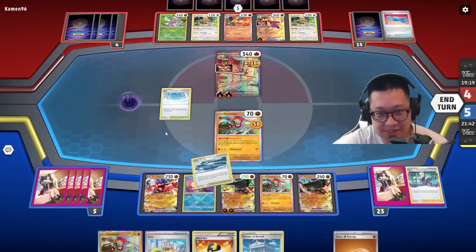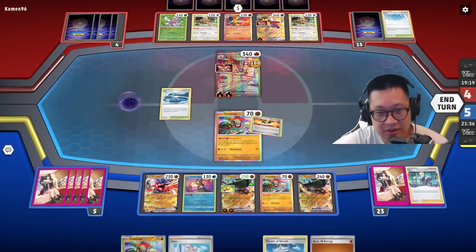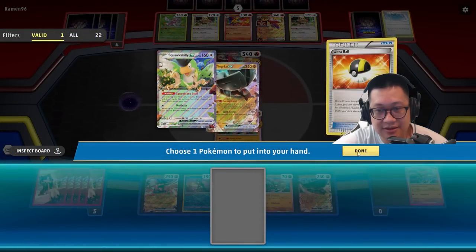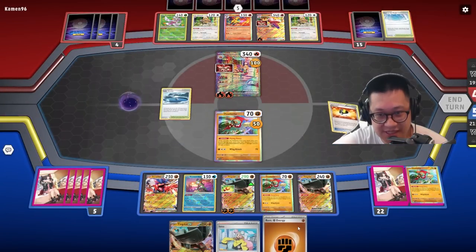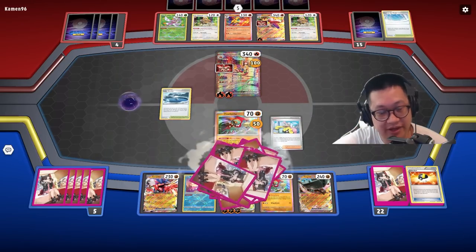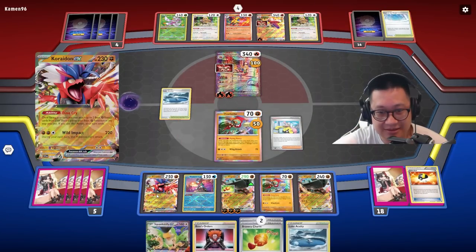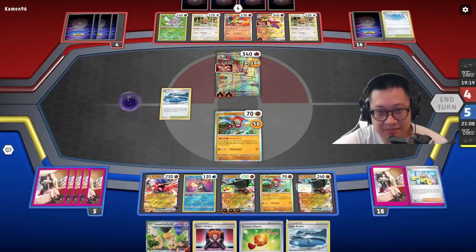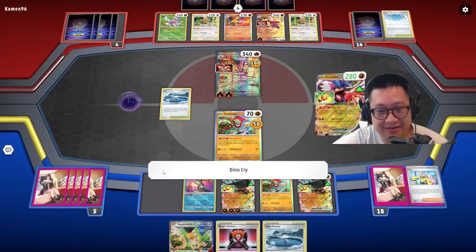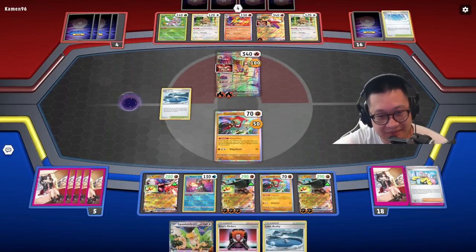And then this will activate if I throw this out — so let's do Lake Acuity, because I'd rather try to shut off his abilities here. We don't need these two so we can thin. Now I can use my abilities. So I can do Ting Lu up in time — which is good. Bravery Charm this. Bravery Charm this as well. Now I can Dino Cry. Add two energies on this — be ready for the final hour, whatever the final hour comes.